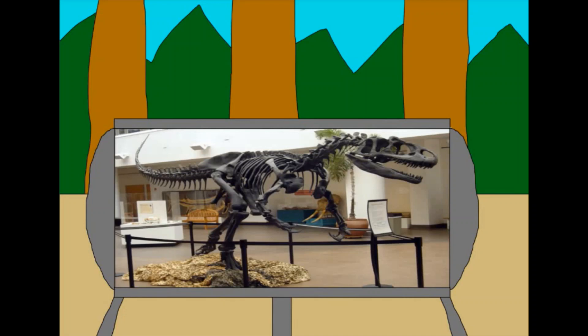It is believed that Allosaurus used its wide jaws like a hatchet, where it would open and close its jaws around prey, causing fatal amounts of blood loss and shock. Allosaurus also had crests on its head, which are most likely ornamental. There have also been Allosaurus fossils discovered in groups, which some scientists think means that they may have hunted in packs, like wolves.